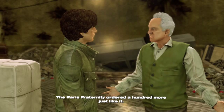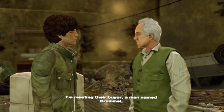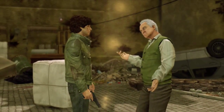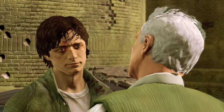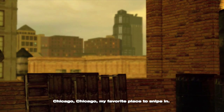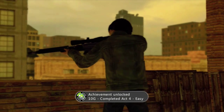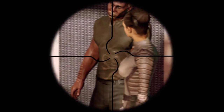Find the other two guardians and you'll know where they plan to take the Loom. 'Is the bullet truly immortal?' 'Yes, because I made it. The Paris Fraternity ordered a hundred more just like it — I'm meeting their buyer, a man named Brummel, in half an hour. Care to tag along?' We completed Act 4 on Assassin difficulty, and we're going to meet Brummel.